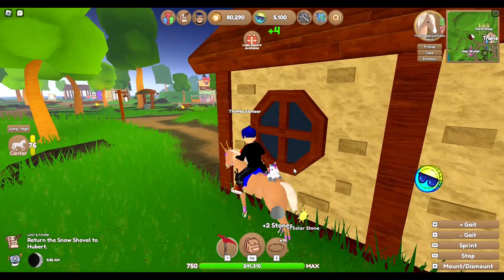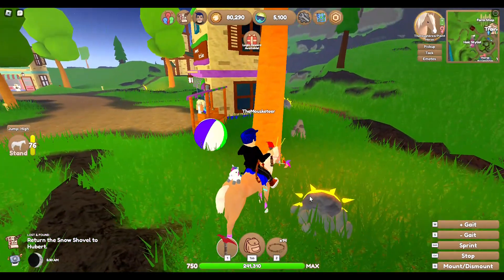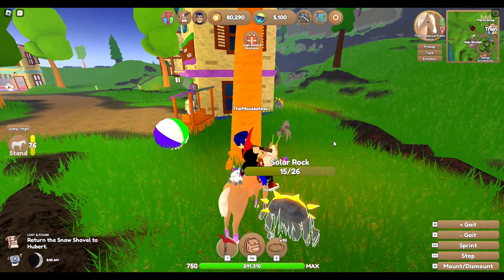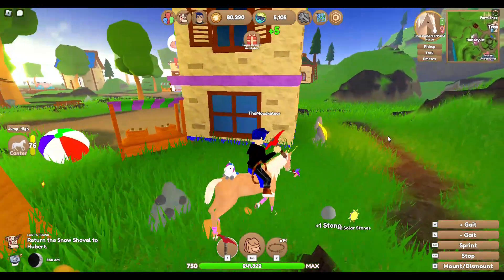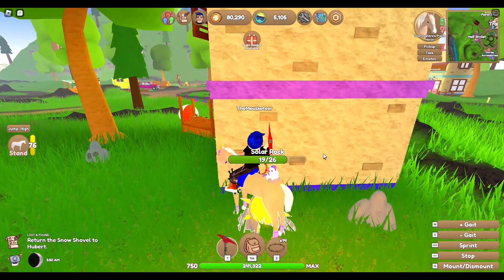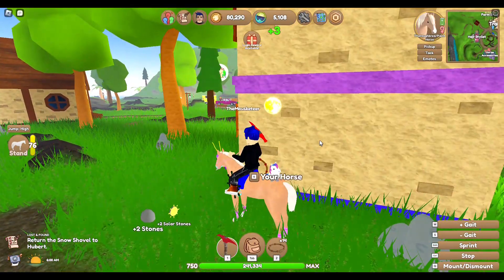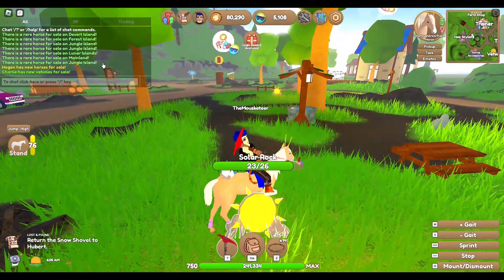If you do send me a friend request, send me a message as well so I'll know — because sometimes I get random friend requests from people in game and they never tell me why. So if you want to offer for one, friend me, message me, and then I can accept the friend request. You can join me, look through all the horses I have for trade. Since y'all are watching, you can get first pick, and I'll make sure y'all get a good square deal.